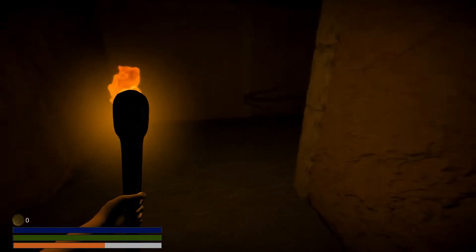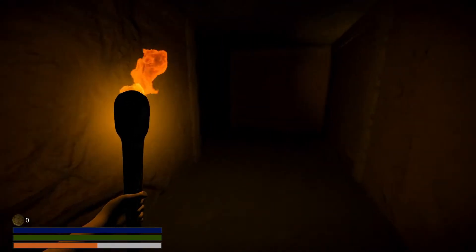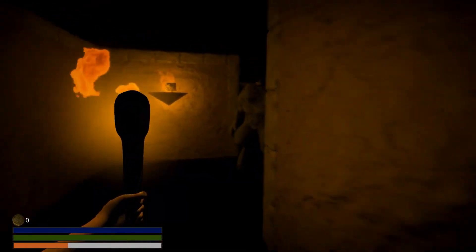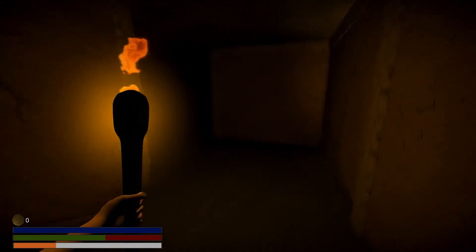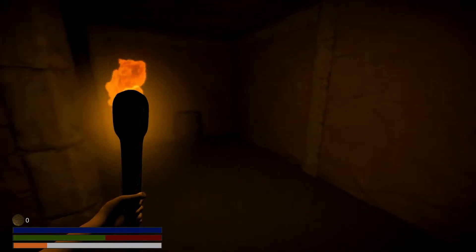Okay, is it different? Is it procedurally generated? Oh, apparently underground. What the heck — so what do I do with that? He's not very fast, we're just gonna get stuck on a wall and run away. Press F to light your torch. Okay, we have a health bar! Oh no, okay.